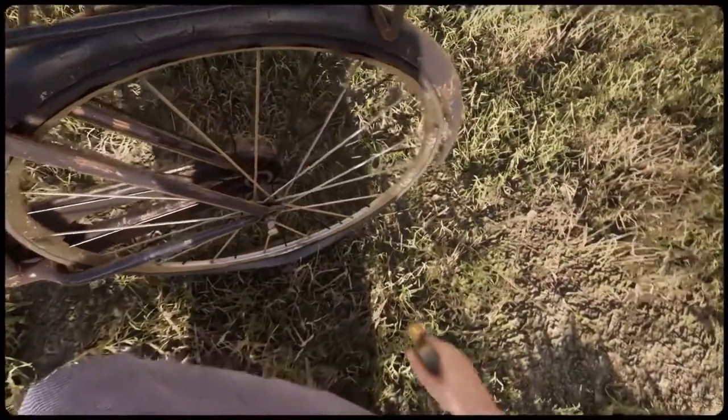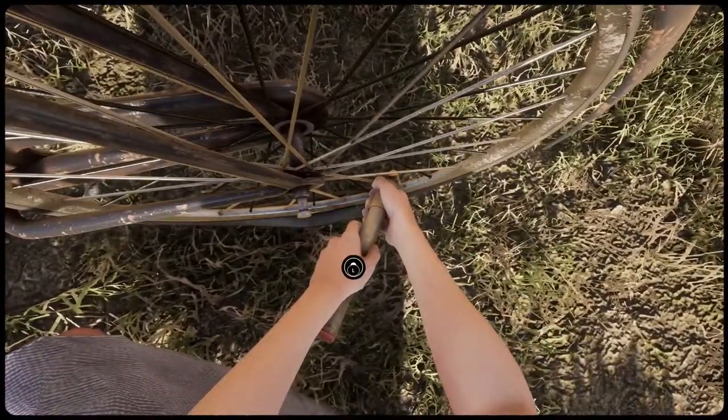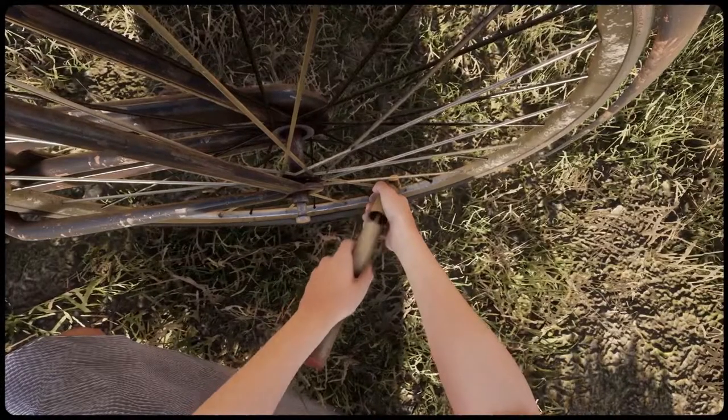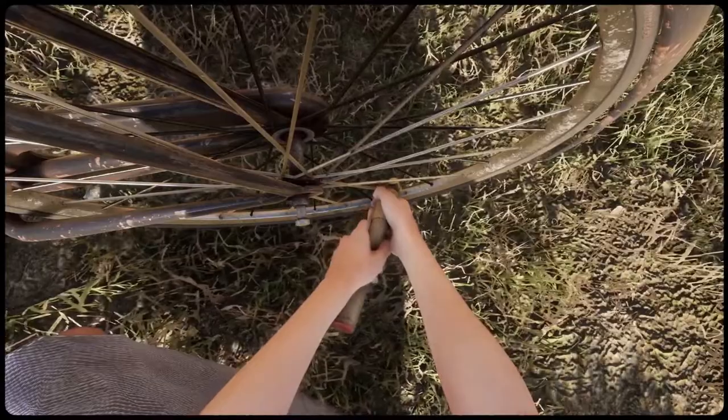Just push the left stick down and up, down and up, until it's pumped up, and you get the trophy or achievement 'The Chariot'. That's it — it's a very easy trophy. Thank you for watching, leave some feedback if you want, and see you in my next guide!